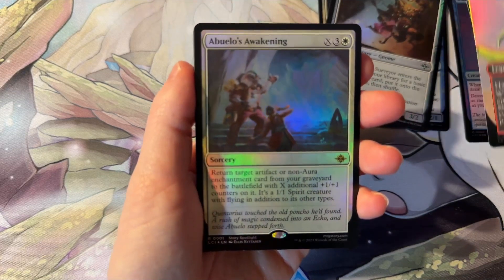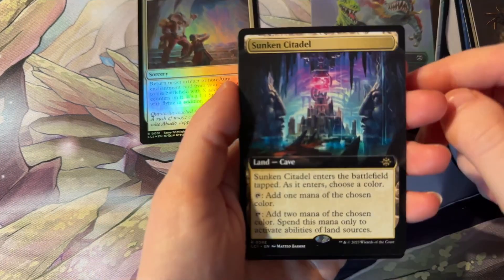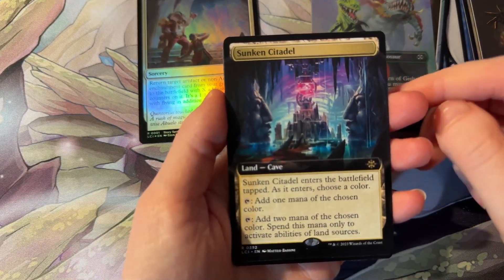Abuelo's Awakening — that's a rare. Sunken Citadel. Love that.